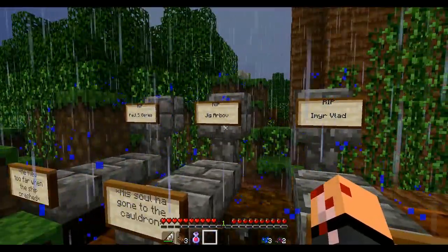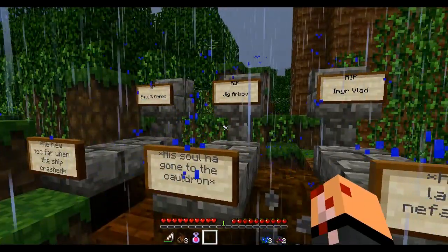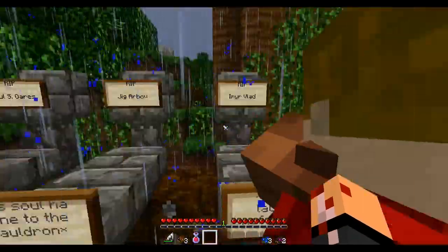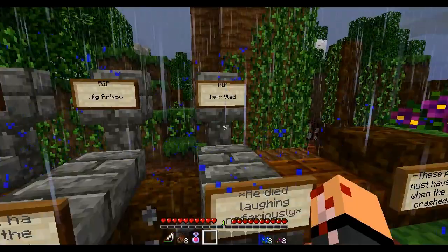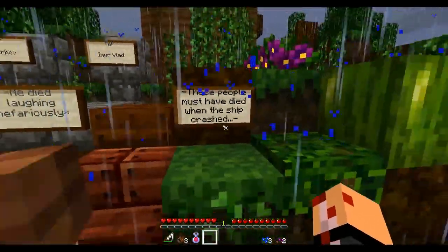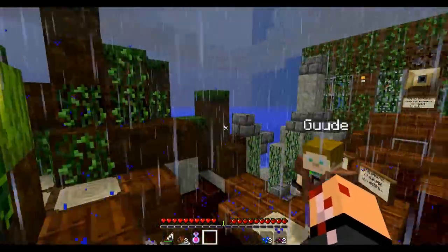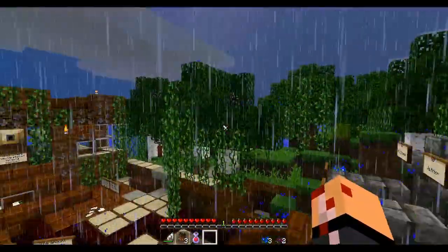He flew too far when this ship crashed, it says. Jigarbov? Yeah, I don't know who that person is. Emir Vlad — it's Vladimir backwards. These people must have died when the ship crashed. Man, we were down there a long time. Who buried these people? Oh, I guess Bob and Lucia.